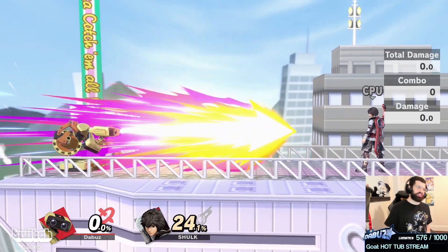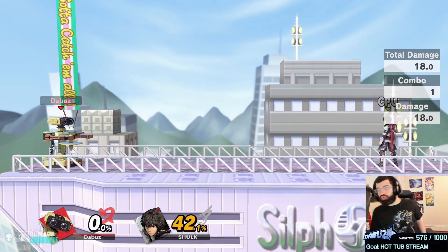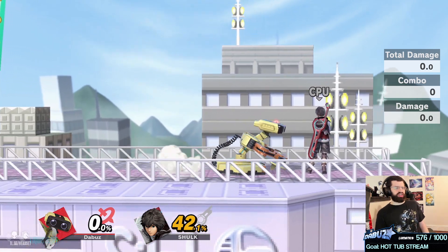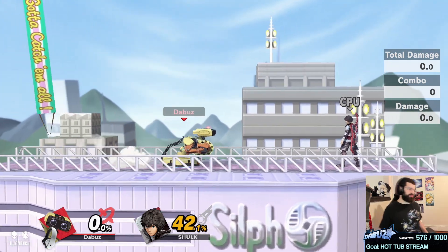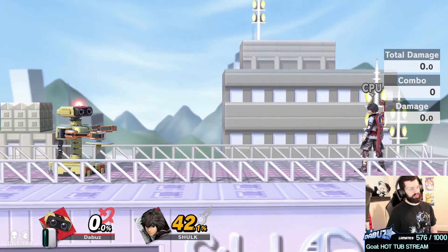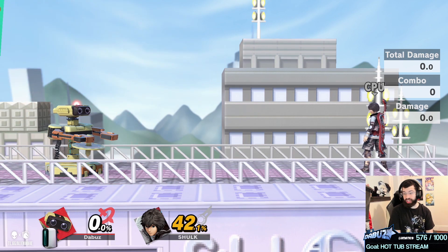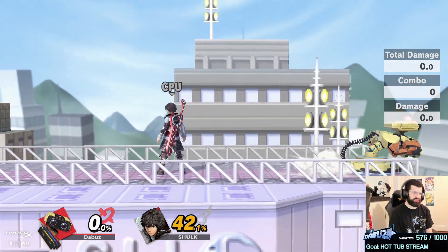As an item, gyro is absurd because ROB has the tools to exploit it. He has a laser, so he gets to mix up camping with projectiles even with the gyro in hand. ROB's laser and gyro camping is so absurdly good, and because it's an item, out of shield ROB is basically nuts — it's really hard to pressure him.